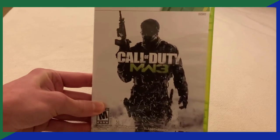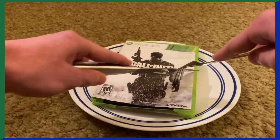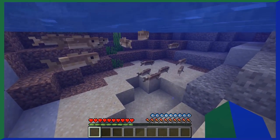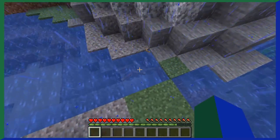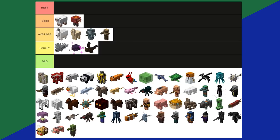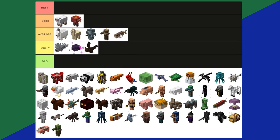Cod. The edible cod. The fish. What can you really say about cod? It swims, it's brown, and it drops raw cod and possibly bones sometimes. Cod isn't bad or good, so it's just an average tier.